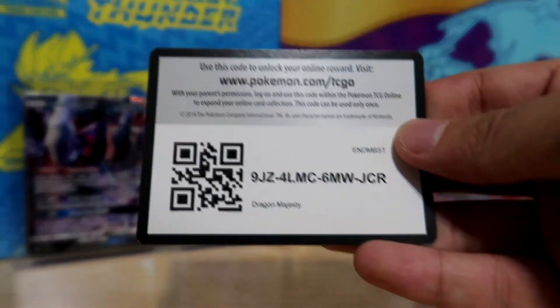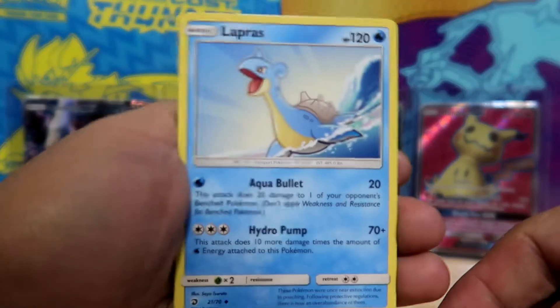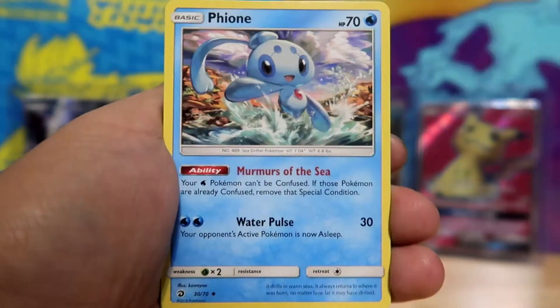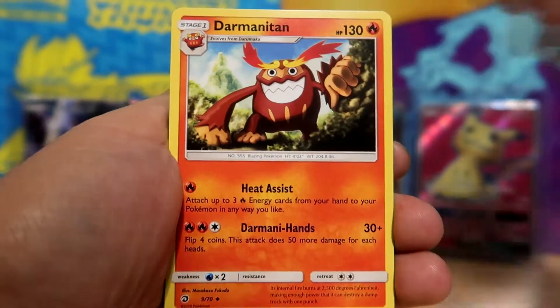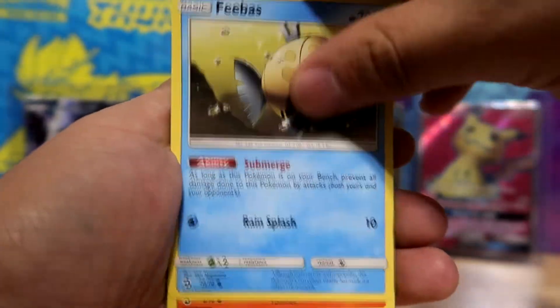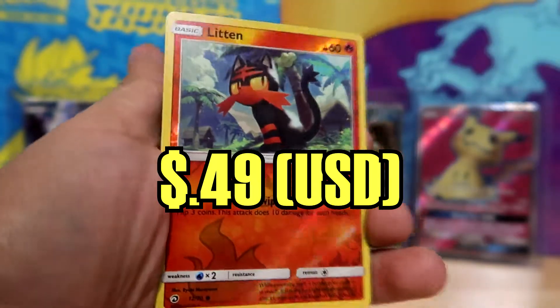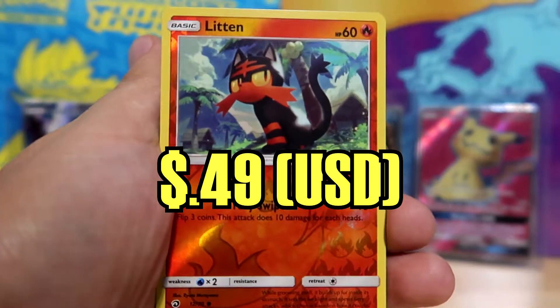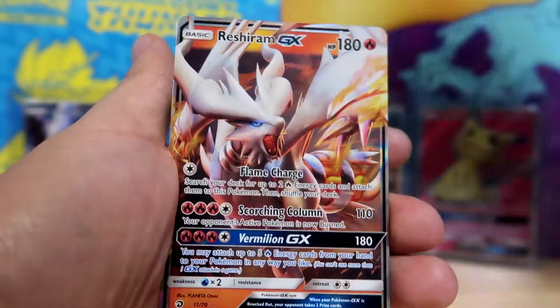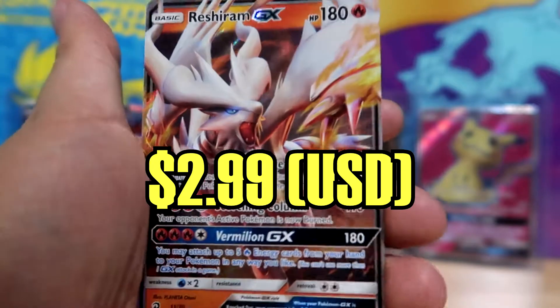Hopefully we get something good. I'd like to get a good GX or something. Actually, I prefer a Secret Rare — just something really cool. We got Lapras, Fionne, Darmanitan again, another Corsola, Swablu, another Feebas, Darumaka, Hakamo'o. I feel like these are all the same cards. We have a Litten. And for that rare slot — nice. We got a GX Reshiram. There we go.